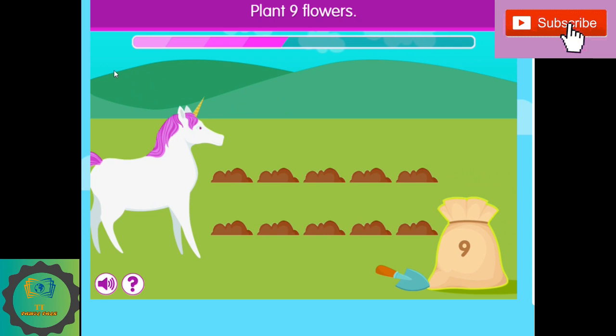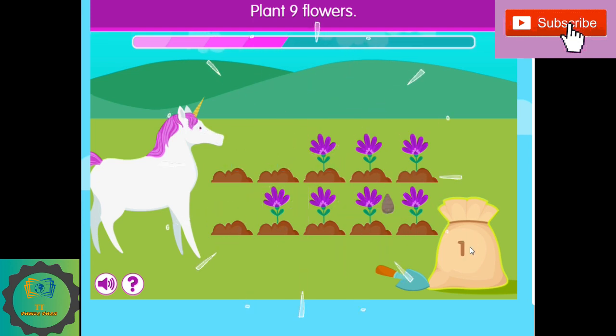Plant nine flowers. I'm going to plant nine flowers so Molly can have nine flowers. One, two, three, four, five, six, seven, eight, nine.